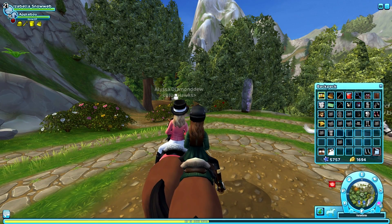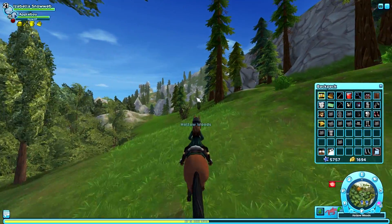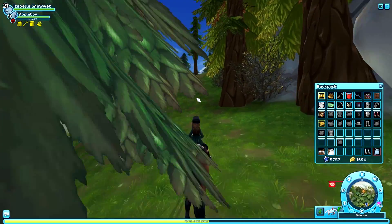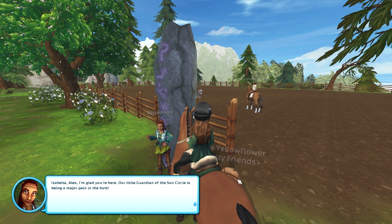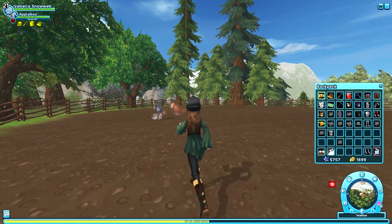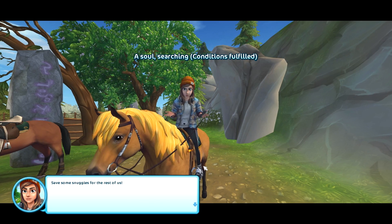I'm not planning on reading all conversation in this video because it would get really lengthy. If you want a more in-depth video next time, let me know in the comments. Now, talking to Rynon: 'Our little guardian of the sun circle is being a major pain in the butt — I've encountered spirited horses before, but not like this. Maybe you should try calming Concord down, Isabella.' So we try to calm Concord down — and we're hugging Concord, how cute is that!